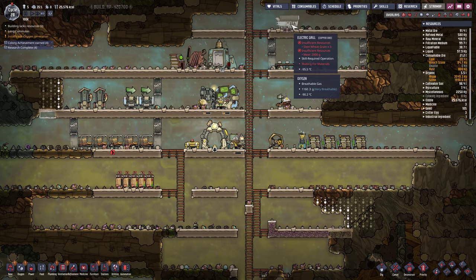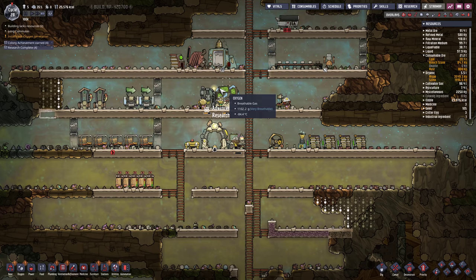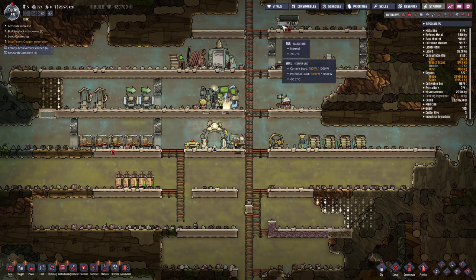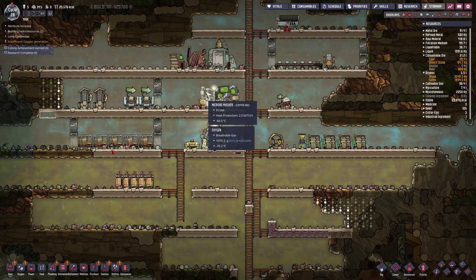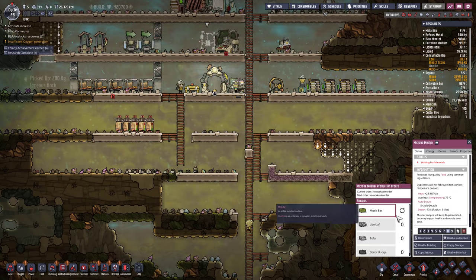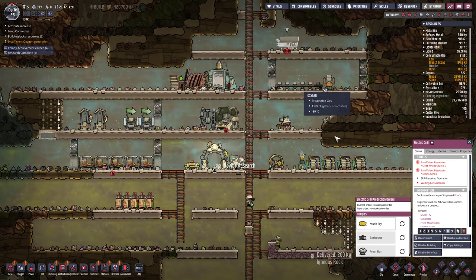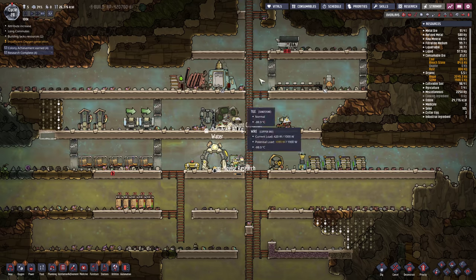We're making mush bars — let's add mush fry here forever. Kind of need two people cooking. I think this is priority seven and this one eight — that way hopefully they'll cook these first.